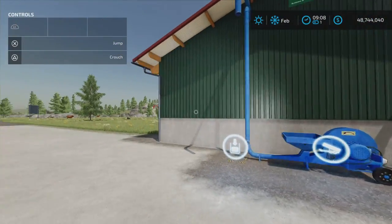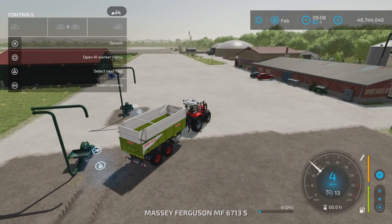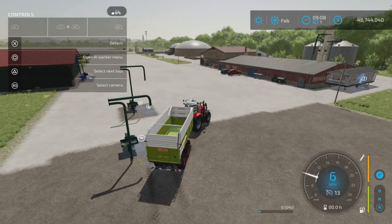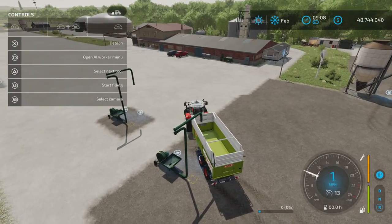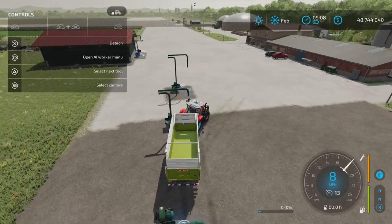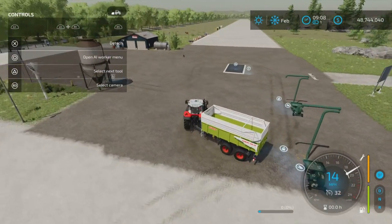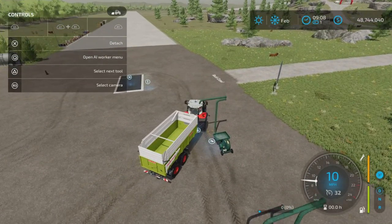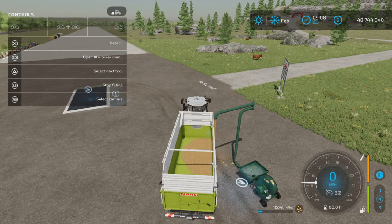It's a grain blower. I've already put some grain in this one, so let's pull it back out. I put it in this one over here. What can we put in it? Wheat — that's what we have in there — barley, oats, canola, sorghum, sunflower, soybean, corn, and wheat. Let's fill this back up with wheat.